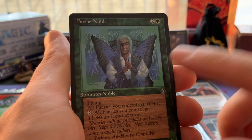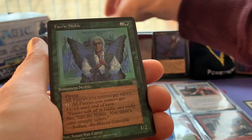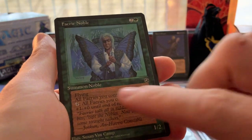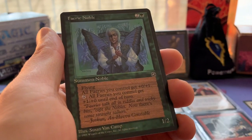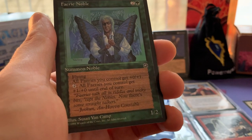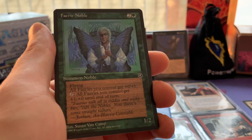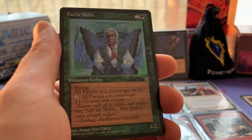This is a card I don't have yet - Fairy Noble. Fairy Noble goes very well with the Willow Priestess I showed earlier. Fairy Noble, a Summon Noble - I believe it's also a fairy. Flying, all fairies you control get +0/+1, and you can tap it and all fairies you control get +1/+0. So it's kind of like a fairy lord, but it's Homelands so they couldn't just say 'all fairies get +1/+1' - they had to make this weird tap situation.